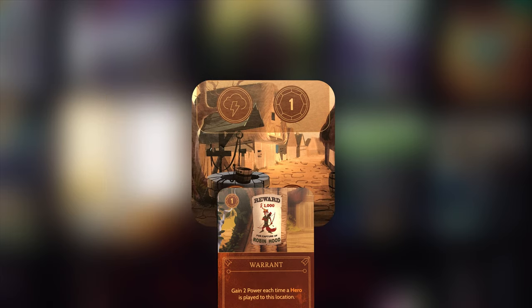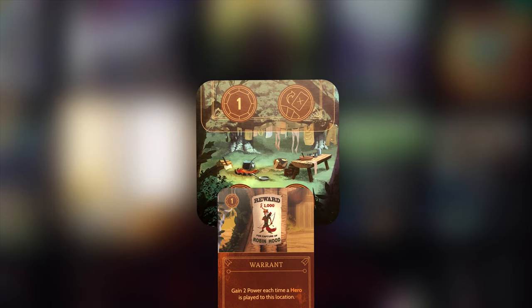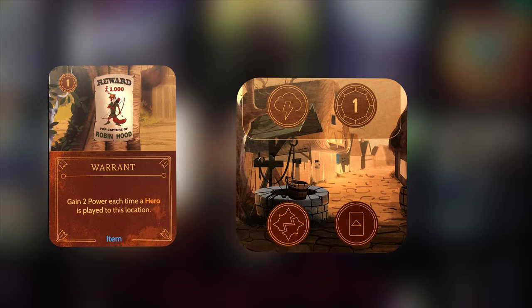Warrant is a great card because it is another way to punish fates being played in your realm. There are only three of them in the deck, so you're going to want to play one at each of the three locations excluding the jail. Place the first one at Friar Tuck's Church, the second at Nottingham, and the third at Sherwood Forest — which we'll go into detail on later when I cover the locations.